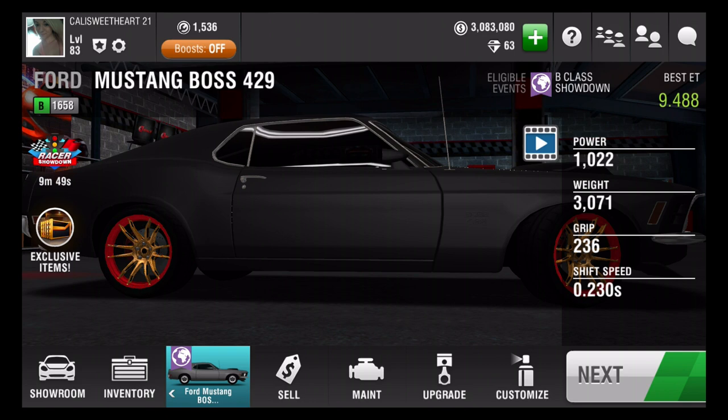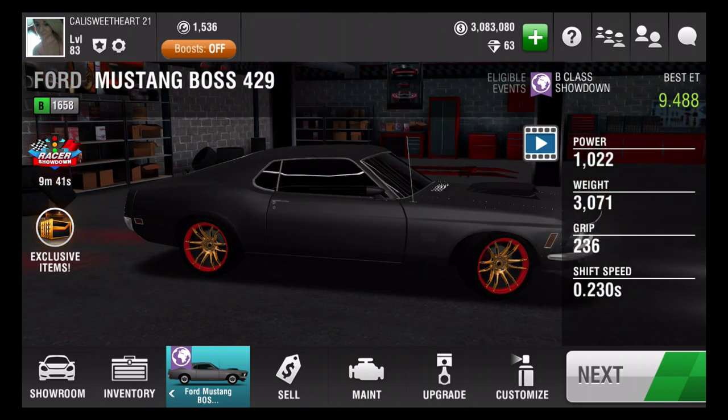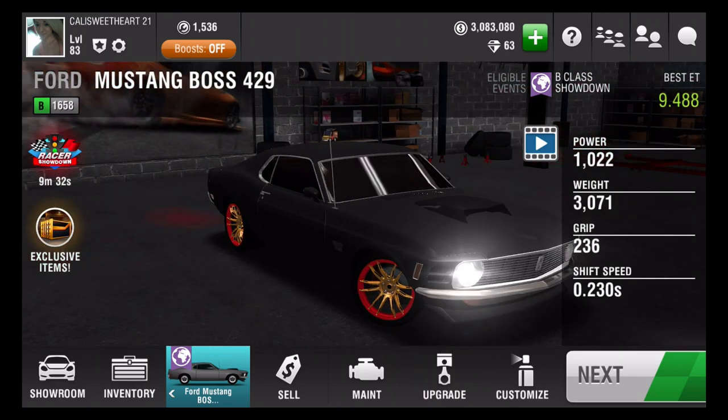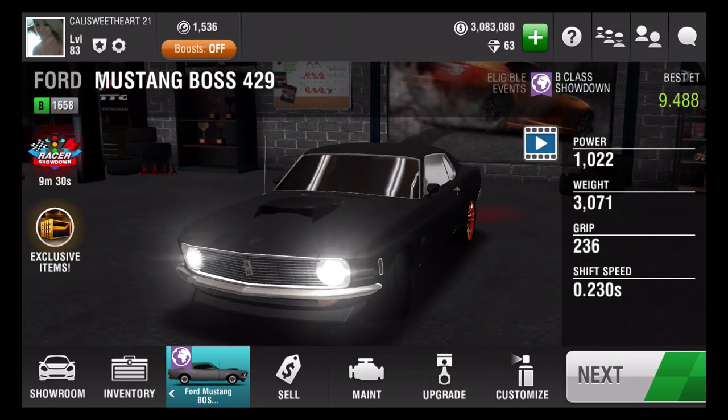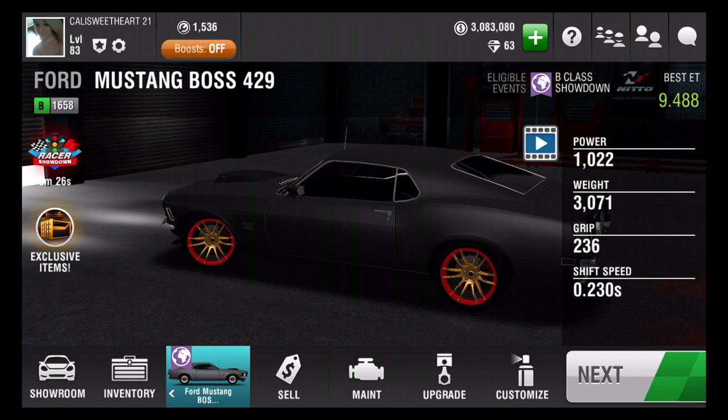I wanted to like find some glow-in-the-dark white rims or something. I don't know, but I like the red and the black - it just made it go shabam. Any car that looks like this out there in real life would be an eye catcher. So it's fully upgraded. Took me a while to get it in the crates. I'm trying to go for another one now, just so I can have like two or three of them, just in case.